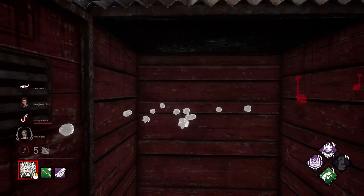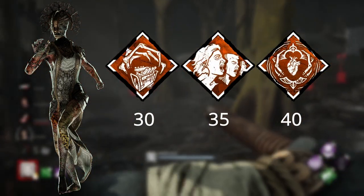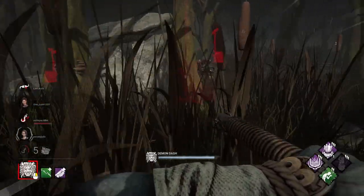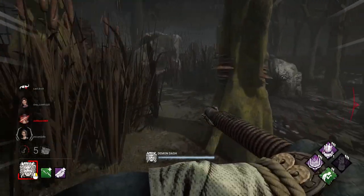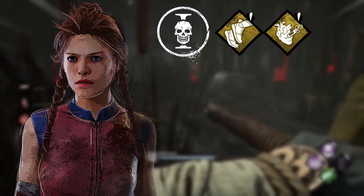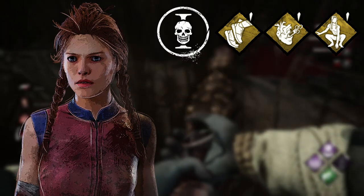So they're also going to be changing the way the teachable perks work. You'll no longer see the teachable perks at level 30, 35, and 40 in the bloodweb. Instead, it'll all be tied to whatever prestige level that player is. Once you prestige a character, their three teachable perks will automatically be usable by all other characters at their prestige level. So if you have a Meg that's prestige 1, all survivors will automatically have access to Sprint Burst, Adrenaline, and Quick and Quiet at level 1. They can still unlock level 2 and level 3 throughout the bloodweb, but they automatically get level 1.